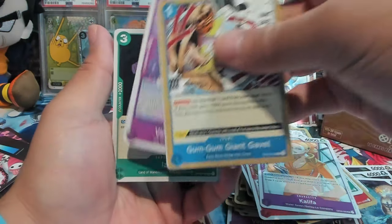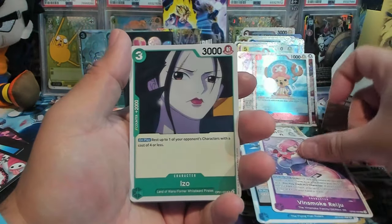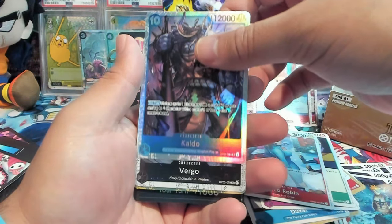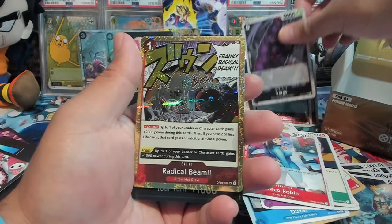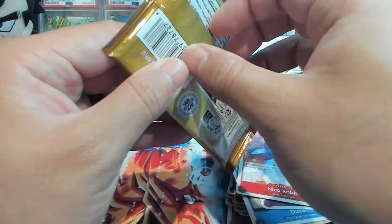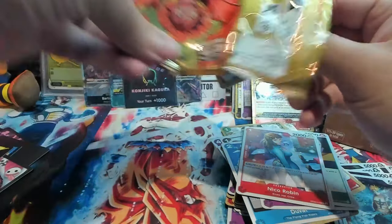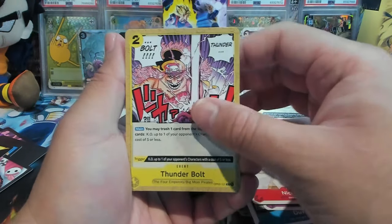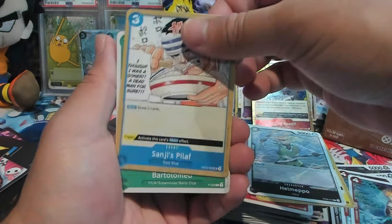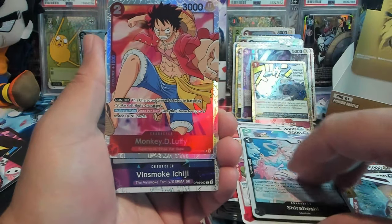Gum Gum Gavel man — these cards are kind of sticking together a little bit. Duval, Vinsmoke Braiser, Easel, Nico Robin, we have Marco, we have Kaito, Vergo, and then Radical Beam. We have Thunderbolt, Helmepo, Sanji, Pilaf, Otama, Bartolomeo, Shirahoshi, Monkey D. Luffy — yeah, then Vinsmoke Ichiji and Monkey D. Luffy.